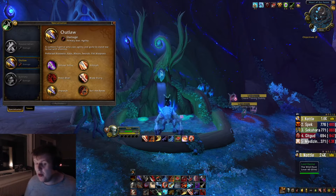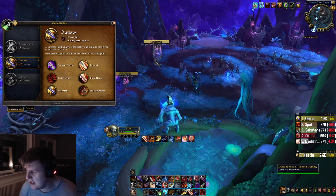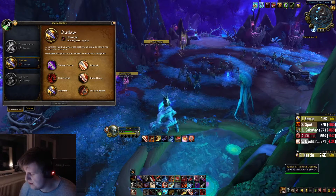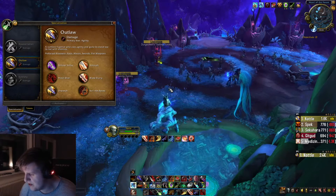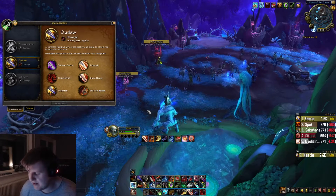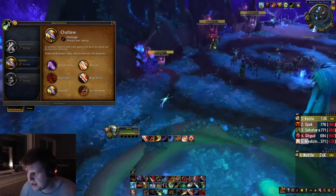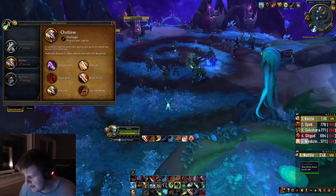First off, I'm gonna go over why I picked Outlaw. It's really nice so far, I must say. I always used to be a big opponent to Outlaw — I always used to tell people I didn't like the spec. My biggest problem was the re-rolling of the dice. It was like sometimes you do literally zero damage and sometimes you do insane damage, and I'm gonna show you why that's not really the case anymore.